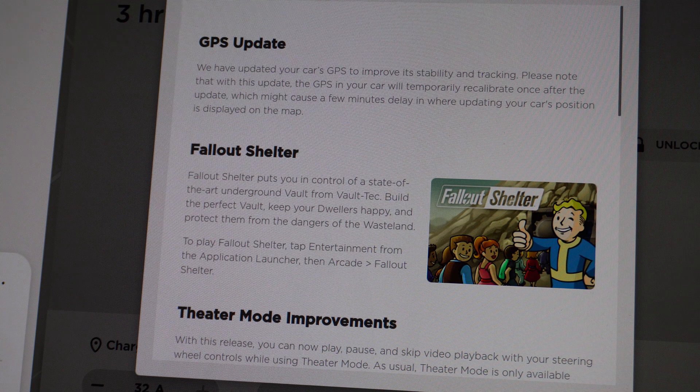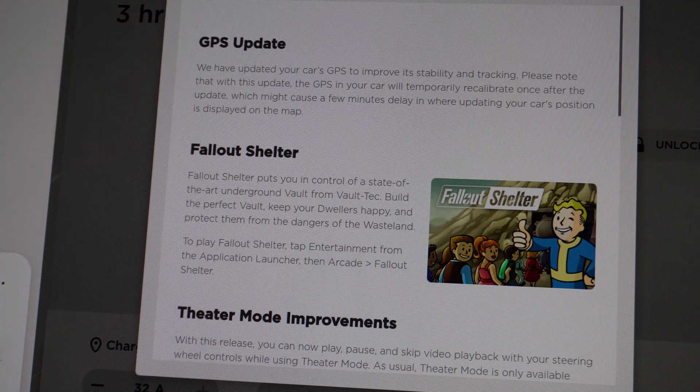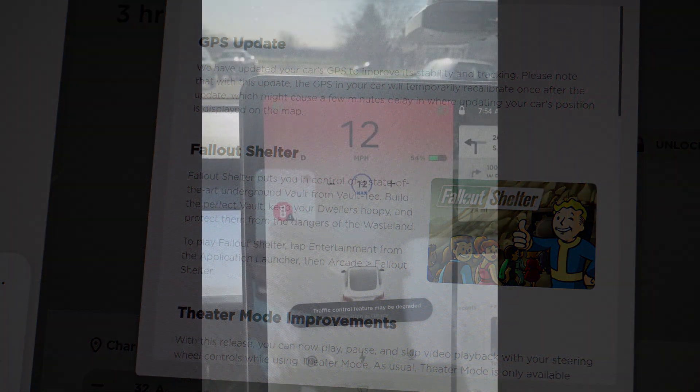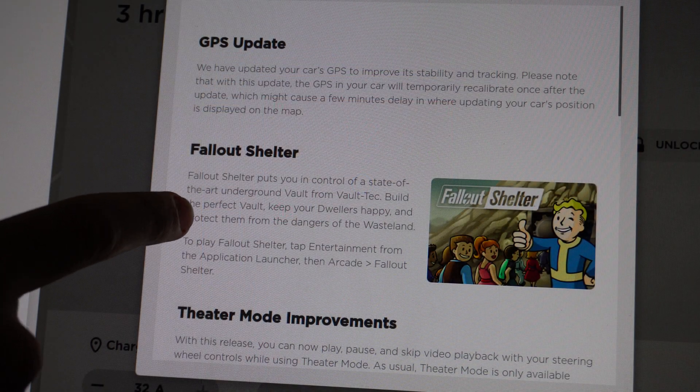We have the release notes up here. I will slowly scroll through these — you can pause in the video if you want to read more info, and we will check out all the features of this latest update. So the first one's GPS updates. I don't really have a great way to show you that, but after the stop signs and stoplights update, I wouldn't have GPS for maybe five minutes or so, and I'd get a big warning on my screen on the left of the screen here.